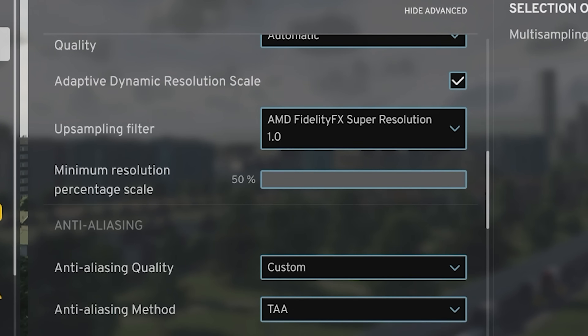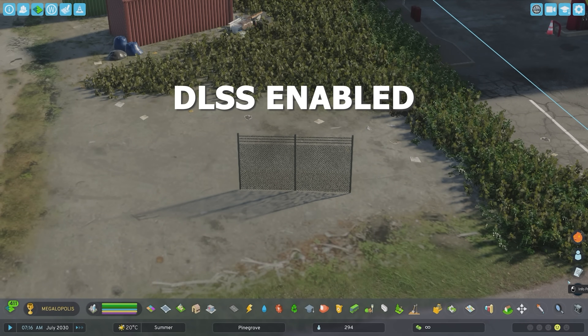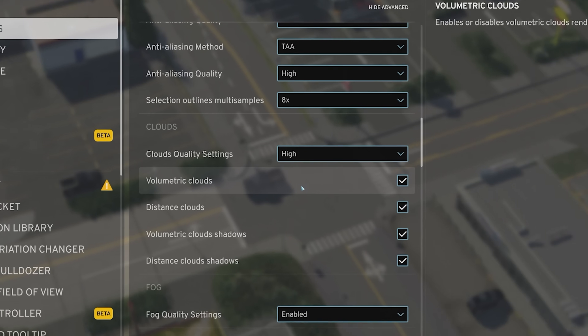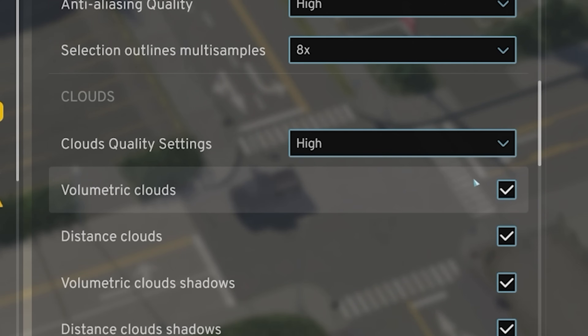If you have the ability to enable AMD FidelityFX Super Resolution, that further enhances it. I have also noticed that TAA makes the textures look sharper and makes this fence, whose visual appearance was ruined in the June update, look a little bit better.